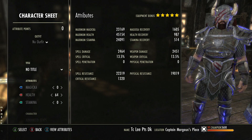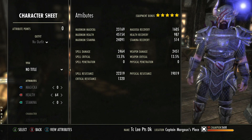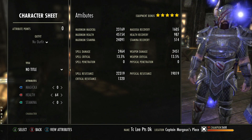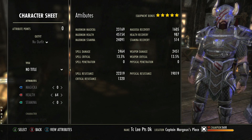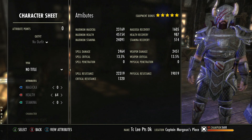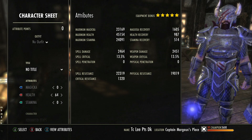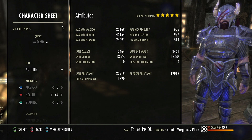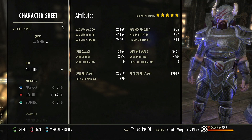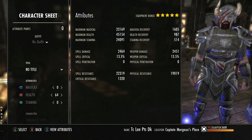Somewhere in the region of 40k to 45k health with a food buff is very good. Remember that for trial content you'll usually have a Warden who gives you Minor Toughness, which is 10% more max health. So if you already have a lot of health and then get the Warden buff on top, you could end up with 50k plus max health — which is absolutely fine if you need it. However, it also gives you the option to lower your health and put points into other areas. If you feel like you only want 40k health and you're sitting at 45k, lower it down and put more points into stamina if you need it.